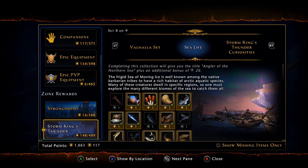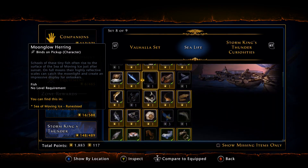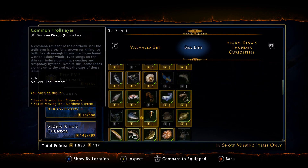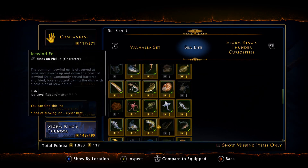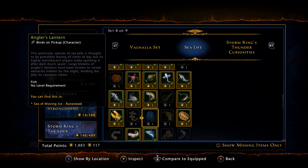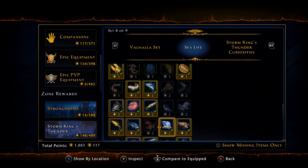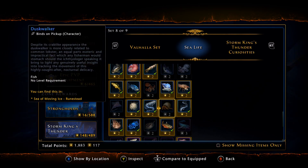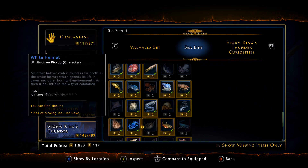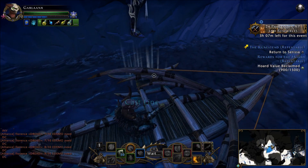There is a plethora of fish that you have to catch that are only in the Runestead. You can see the Moonglow Herring, and then the Anglers and Frozen Four are going to be your green ones — your rank twos. Your rank threes are the blue ones, which are going to be the Duskwalker.